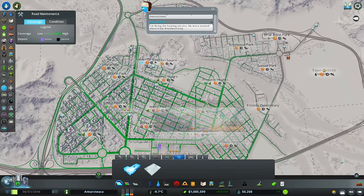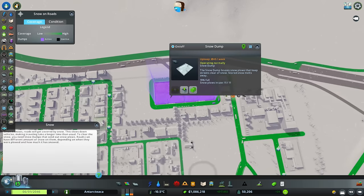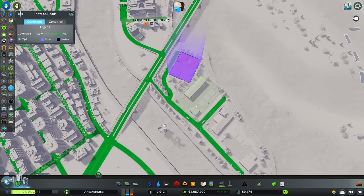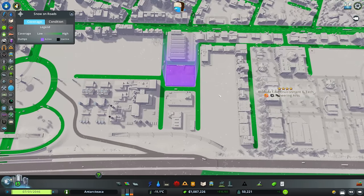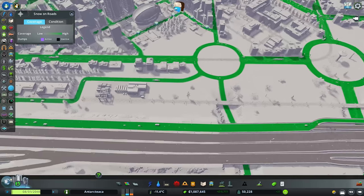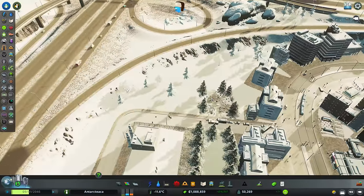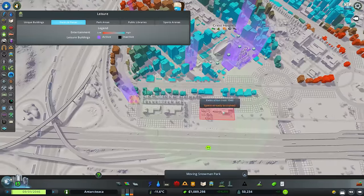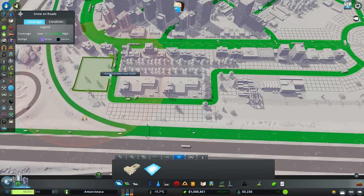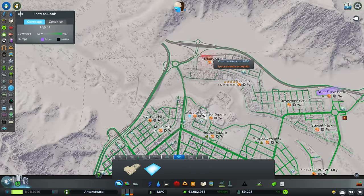That's going to bring in our cargo and hopefully help the people down here. We also need to look at heat production — quite often we're struggling. Before that, I think we need to add more snow dumps. Let's click on them in this view — 19% full, 11 out, 40% full. They're getting around okay but we could do with a couple more. Oh, there's a snowman park! We'll move that — people by the industry can come and play there. Nice.